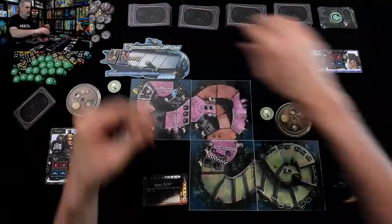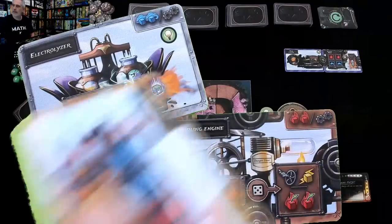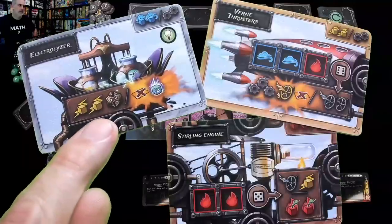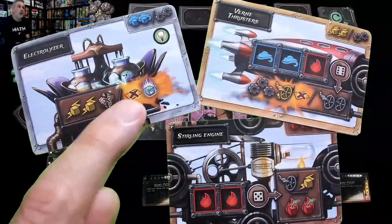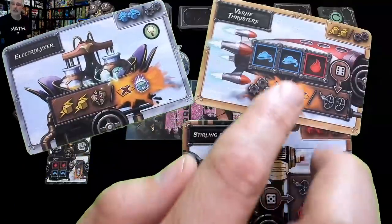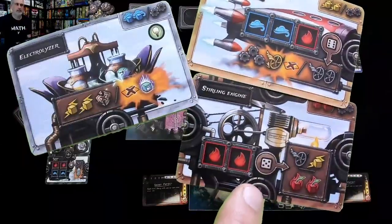Jen had a starting hand of normally four but right now only three cards since we haven't gotten off the launch pad yet. She's got an electrolyzer — oh, there's another new feature: the overcharging ability — a sterling engine, and a verne thruster. The verne thruster and the electrolyzer have another new feature: when activated, they can do a basic thing, but if you want you can trash them and get a fusion die plus still get the basic stuff. So the electrolyzer will generate two yellow dice but you'll take damage, and if she trashes it she gets a fusion die plus the basic output.